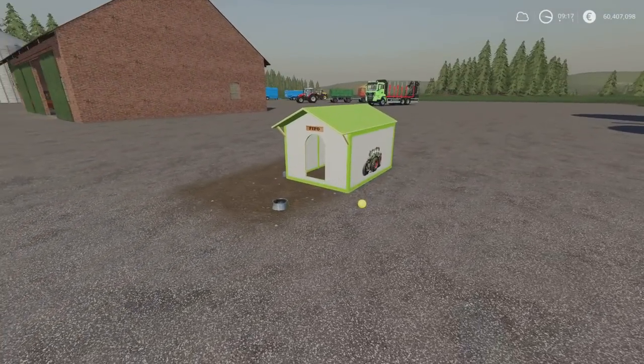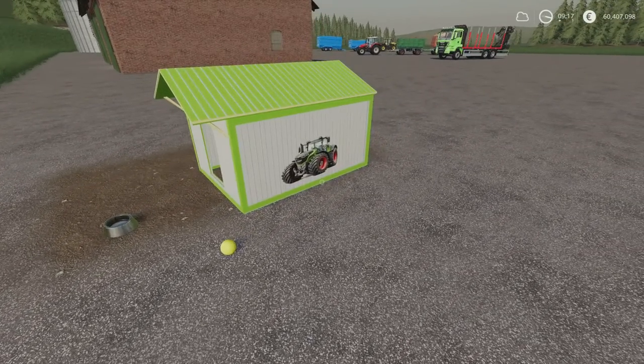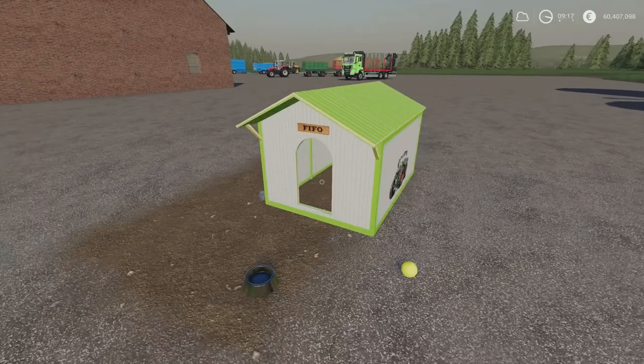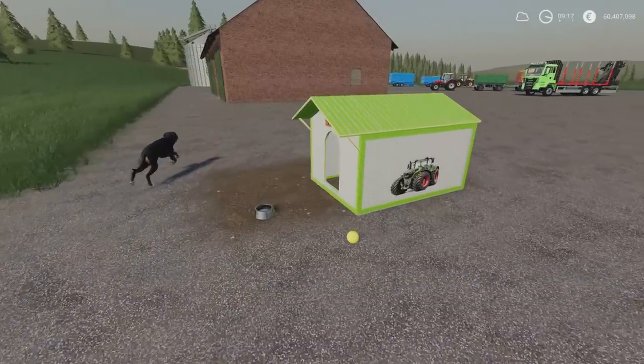Next we've got branded dog houses by Mappers Paradise. This is 3.61 megabytes download, three slots each, and there are three of them. There's a John Deere version, a Case version, and a Fendt version — so I went with the Fendt. The dog is called FIFO. Unfortunately you can only place one dog house at a time.